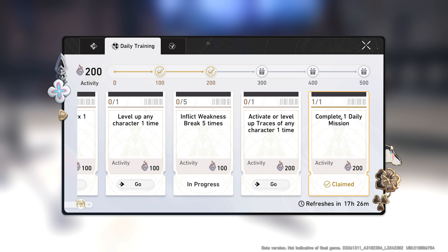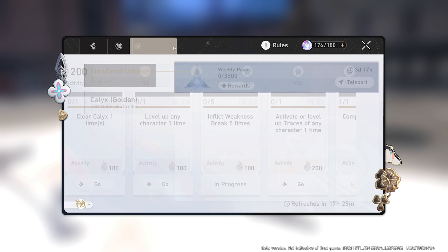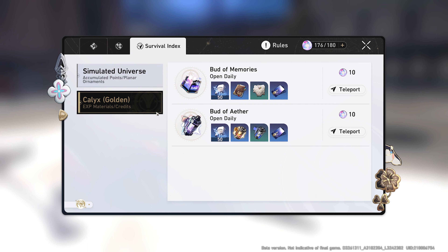But you can get more from doing this quest house. Just finish this daily mission - they give you one daily mission. So let's do one of these. Clear one Calyx, one time.